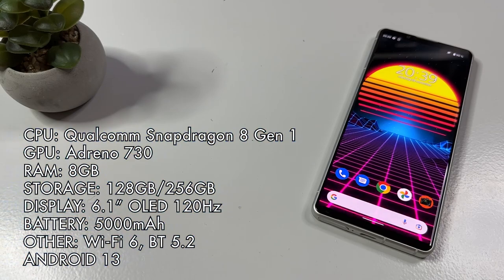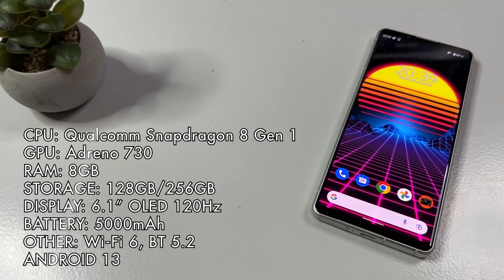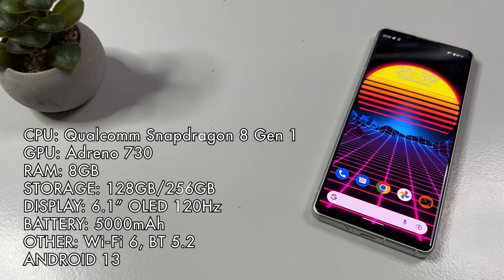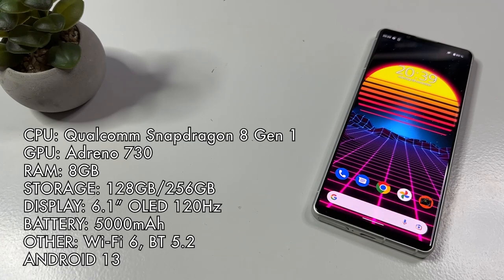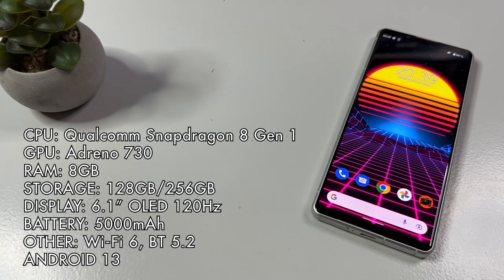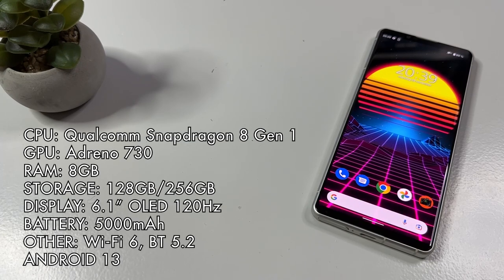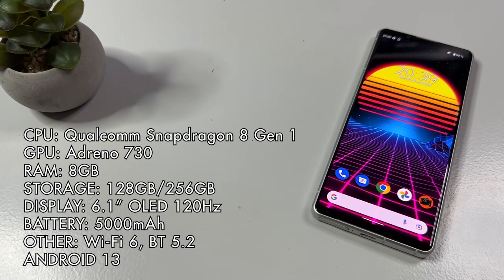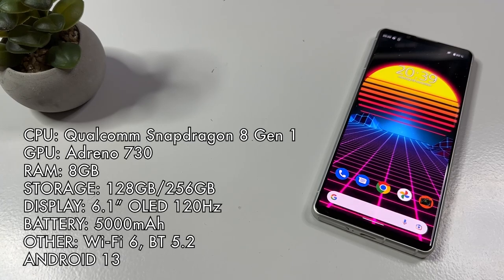First of all let's go through the specifications for this phone. For CPU we get a Qualcomm Snapdragon 8 Gen 1 with the integrated Adreno 730 GPU for graphics. It has 8 gigabytes of RAM and this specific one has 128 gigabytes of internal storage, but you can get it with 256 gigabytes as well. The beautiful 6.1 inch display is at 120 hertz OLED and the battery capacity is 5000 milliampere. You have all the connectivities you would need in a phone as well as a micro SD card reader.